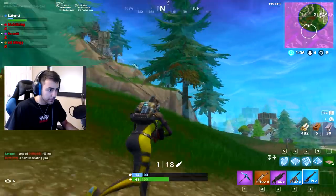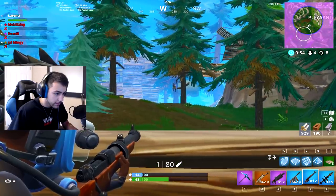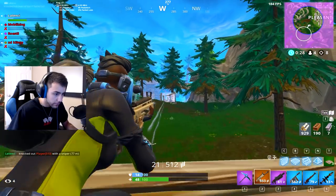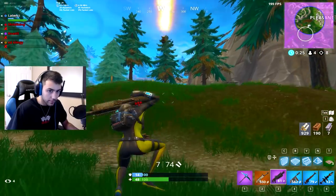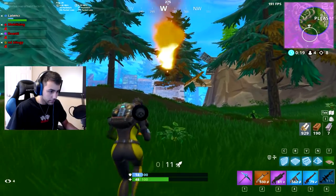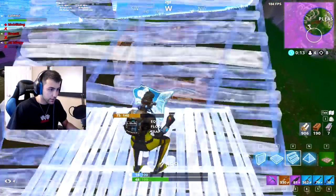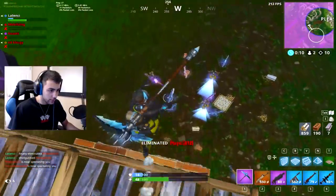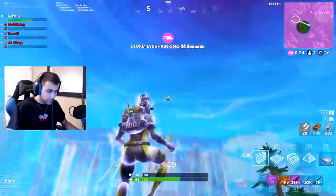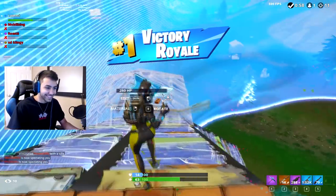Alright, I think it's just a team of three left — no, there's people on the mountains too. They're coming down now. My RPG's not even doing damage — I saw that, that was a glitch. Let him do his stuff. Oh no — if he wins this... taking the high ground, let's go!